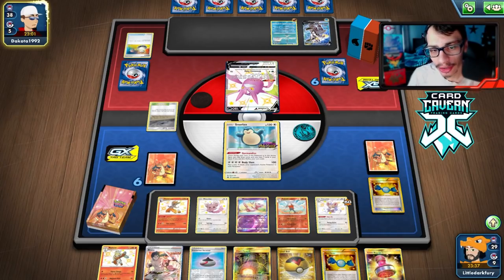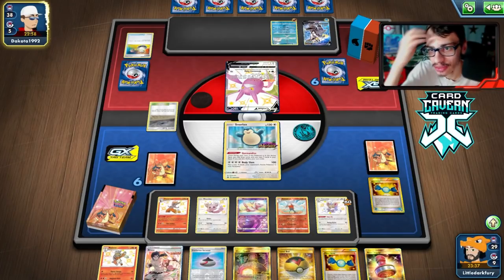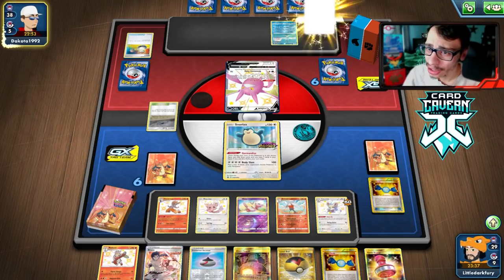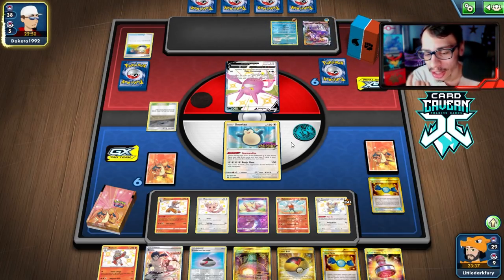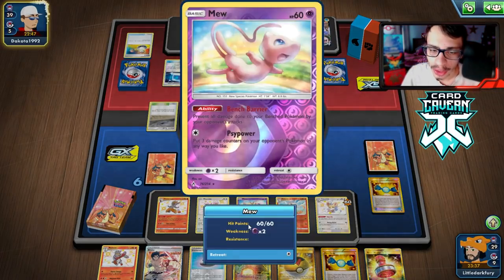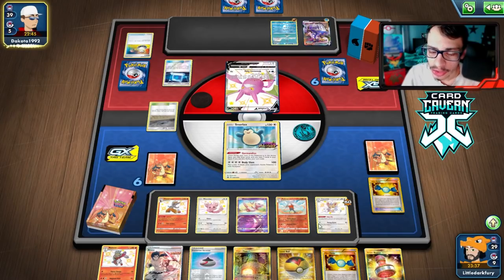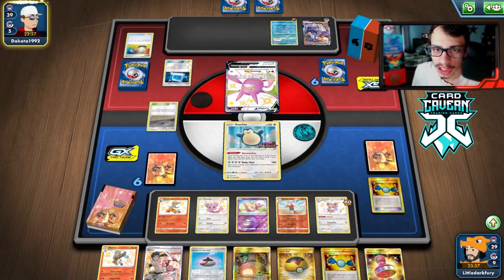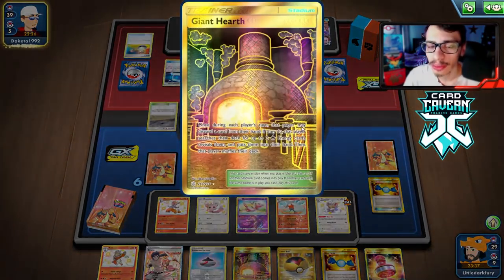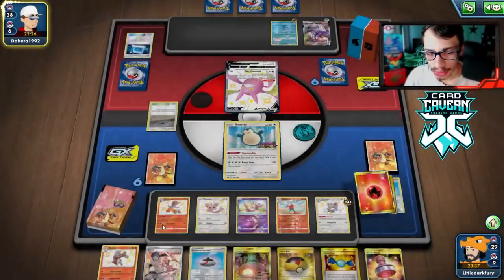Would have been nice to kill the Crobat there so we could boss Octillery or Remoraid — unfortunate. Empoleon V doesn't shut off Cinccino or Cinderace but it would still be annoying. Good thing we have Mew in play — hopefully they don't boss my Mew this turn. They'll most likely get Dedenne, possibly Octillery for Kricketune's Focus. The Chaotic Swell is really annoying because it prevents us from using Giant Hearth and from attacking with Cinderace.